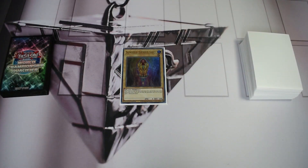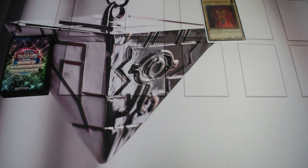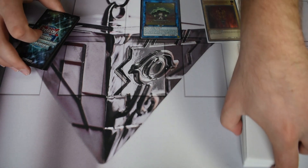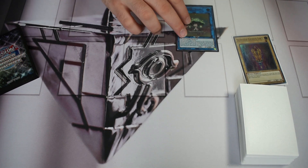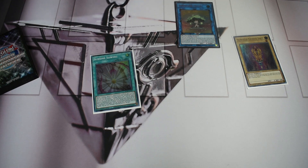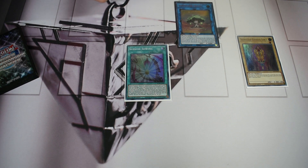Now the quick combo showcasing what one Sunseed does. You start with Sunseed Genius Loci — whether normal summoned or special summoned off Unexpected Die or One for One — and that's the entire combo engine. You link it off to summon Dryas. Dryas triggers on summon to add Sunvine Sowing from your deck to hand. You activate Sowing, which specials any Sunseed from your deck — you'll special Sunseed Twin. Zone placement matters here, so make sure the zone underneath Dryas is empty.